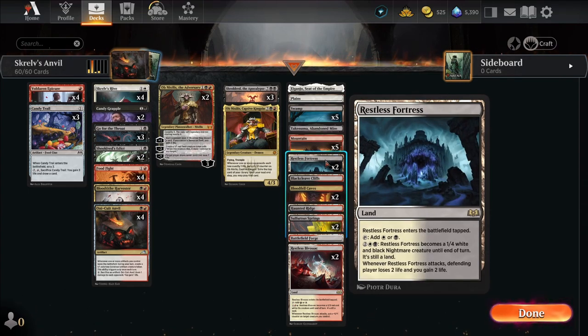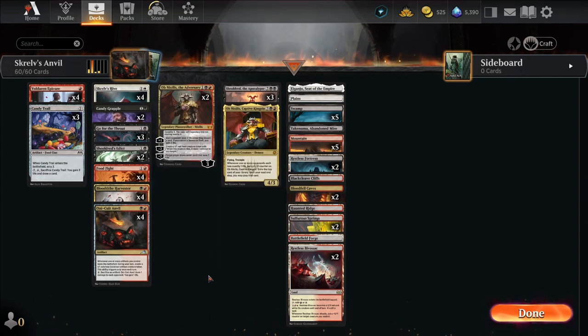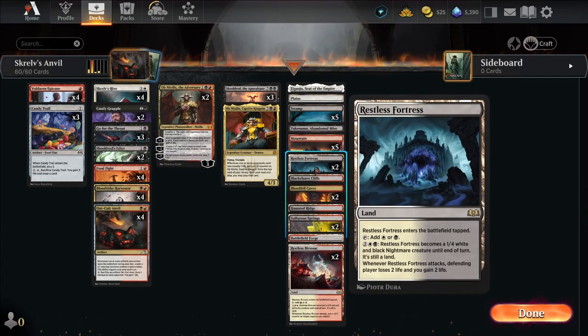We have Sulphur Springs and Restless Fortress, because Restless Fortress also drains when it attacks — opponent loses two life, you gain two life. It's a 1/4, so it's kind of hard to deal with, especially going against Mono Red — four toughness is pretty hard to deal with. If they block, you're usually going to kill something. Most of their creatures can't block anyway. You can try to kill it — Candy Grapple it, Go for the Throat, Sheldred's Edict, any of those things. The point is you're just attacking with this thing to drain them. The two life you gain and two life they lose is actually more important than the one damage you get from hitting them in the face.